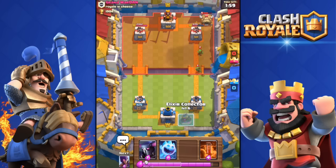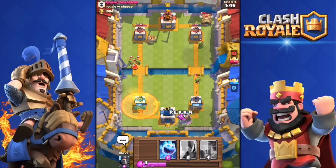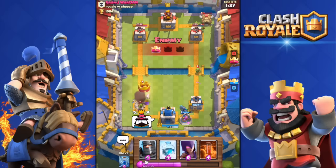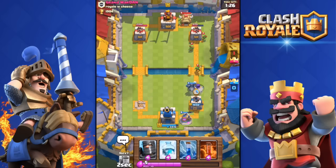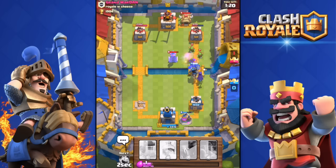I'm gonna drop my Collector as well over there. 54 seconds until Double Elixir — we still have plenty of time. He's gonna Poison Spell again — oh my god. I'm gonna drop a Fire Spirit — pretty stupid move, like the last battle. Why the hell did I do that? He got my Tower, which is bad. That Pekka almost got distracted from that Goblin. I'm gonna drop the Witch as well. 30 seconds until Double Elixir. Witch coming in, I'm gonna drop the Dark Prince as well.